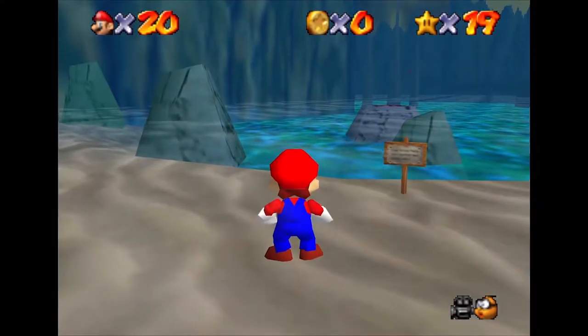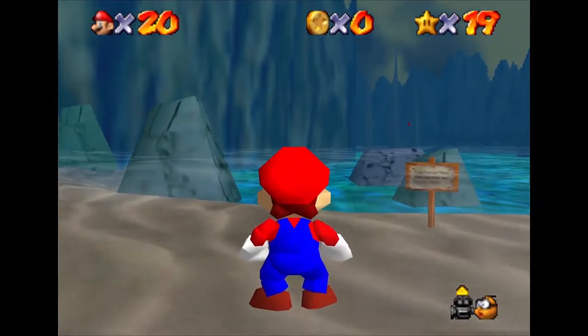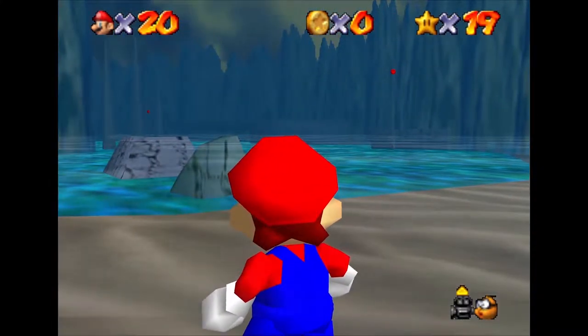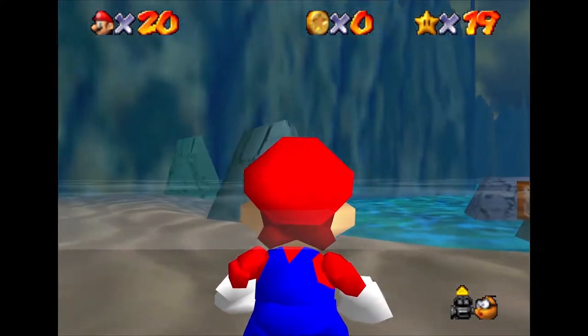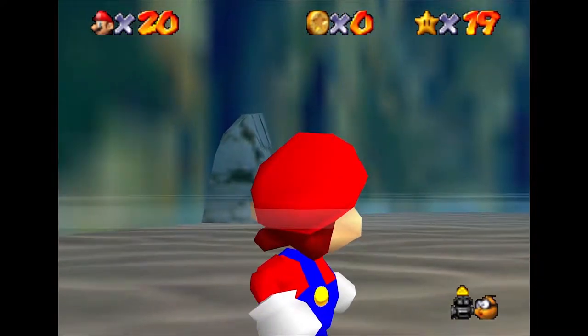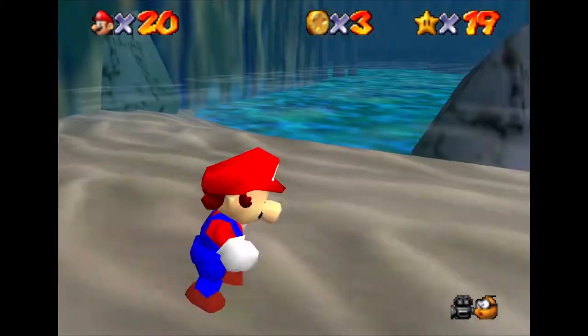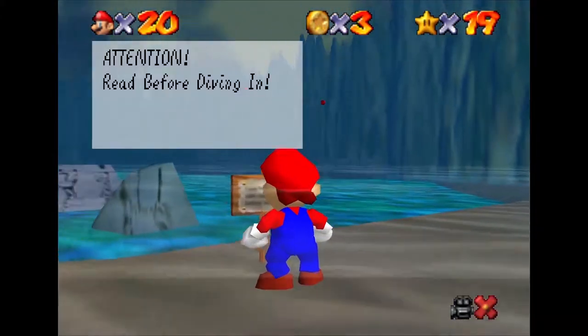We arrive in a vastly different landscape than one we've seen before. Huge, jagged, imposing cliff faces surround us, as there's a body of water ahead with fog floating on its surface. We can check out this exclamation box in the corner for a handful of coins, and on the edge of the coast we can read the signpost.